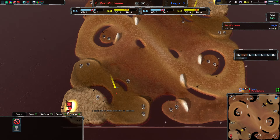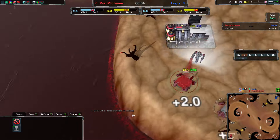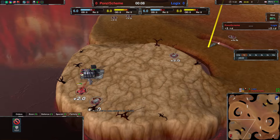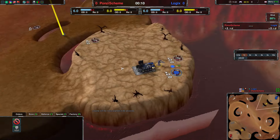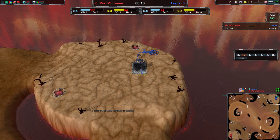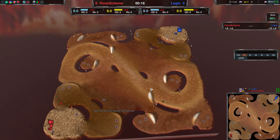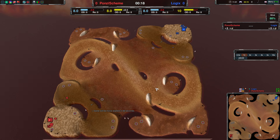It's a one-versus-one between Ponzi Scheme in the red, playing as Cloakbots, versus in the blue, it is Logix, playing as Cloakbots as well. Seemingly a very uneven match. And indeed it is, because Ponzi Scheme is just so strong — they will easily beat Logix.